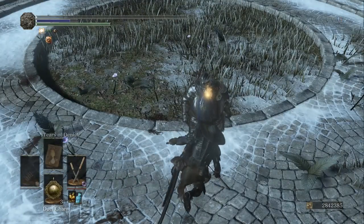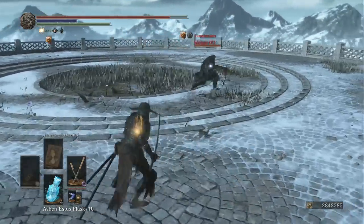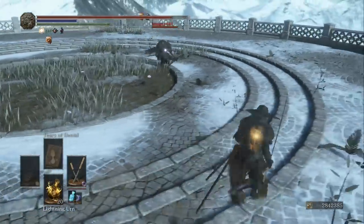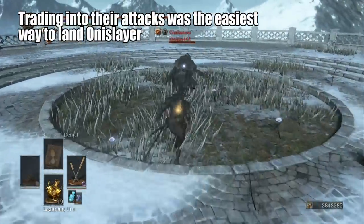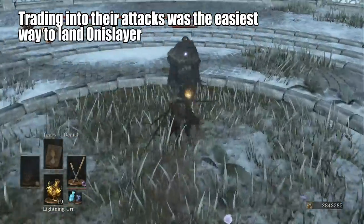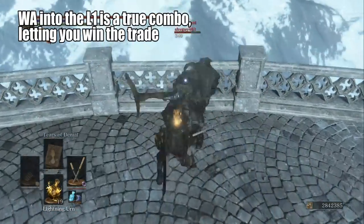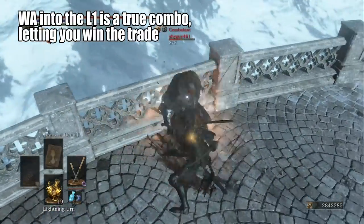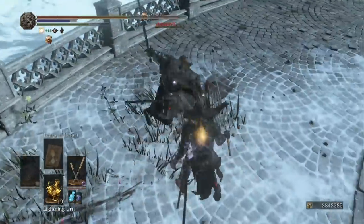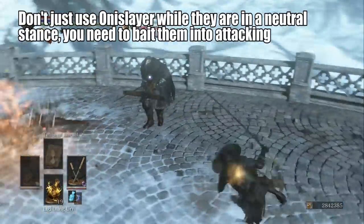The best way to catch people is to hard read them — jump right into their attack — and that will allow you to basically trade with them. At the end of the trade, you get to use your L1, which is a true combo with the weapon art: weapon art, L1. Trading with your opponent is the most consistent way to get it out, because if you try to use it on an opponent in neutral who's not attacking, he gets plenty of time to roll away. It has a wind-up at the beginning.